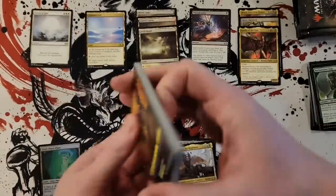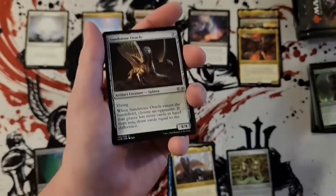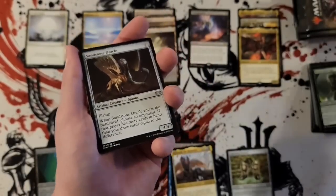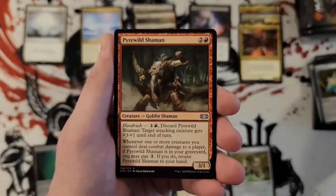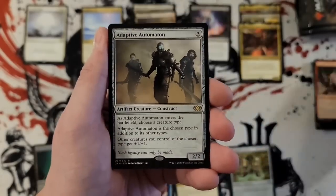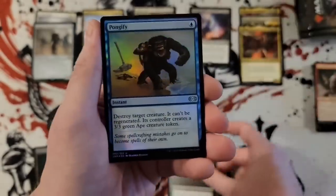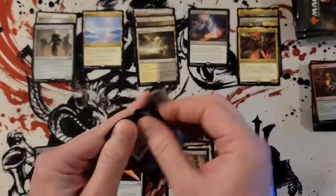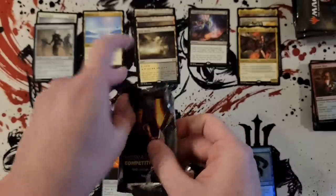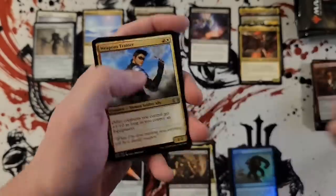We already have three mythics. You generally get at least six per box — I don't think I've ever had a box with less than six, but you can get eight; I think I had a box that had nine once, but that's definitely a far outlier. Pentad Prism, Shaman, Adaptive Automaton, Doomed Necromancer. Oh, a foil Pongify — that's pretty sweet — and foil Galvanic Blast. So Karn, Kalia — I wonder where this box is going to go.